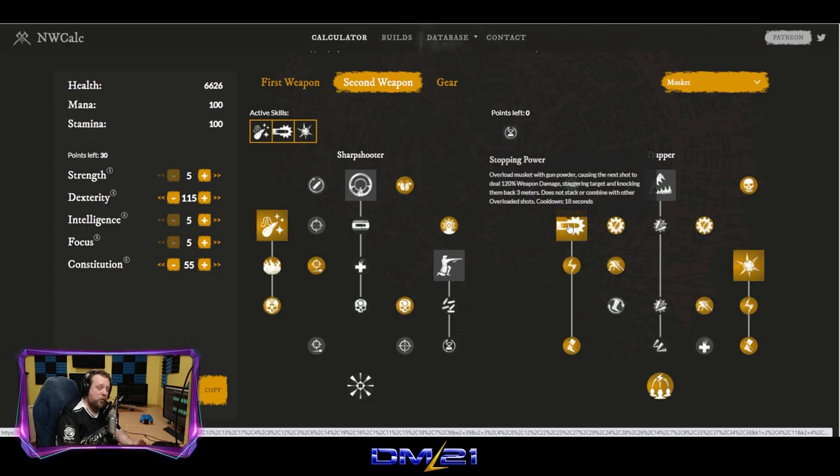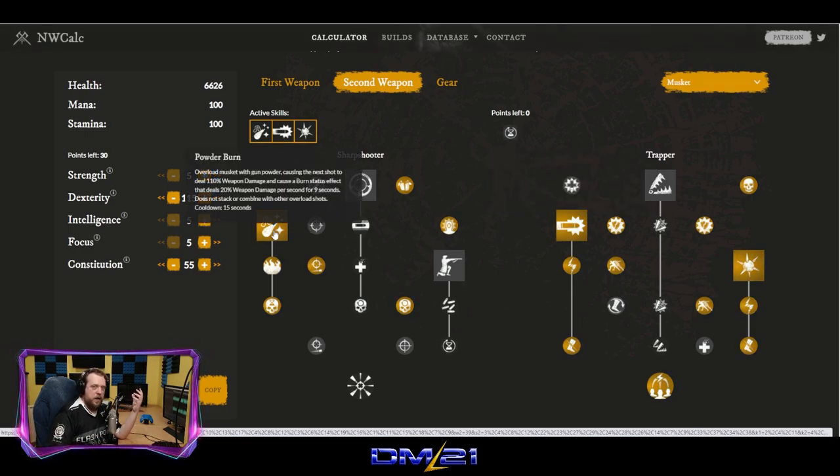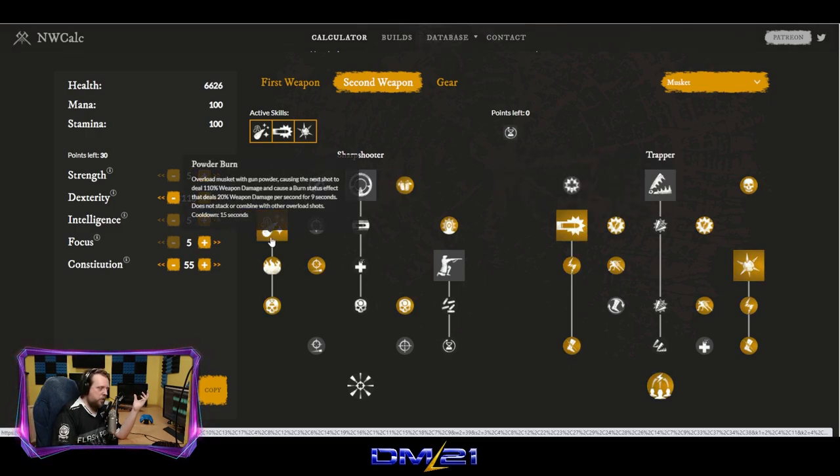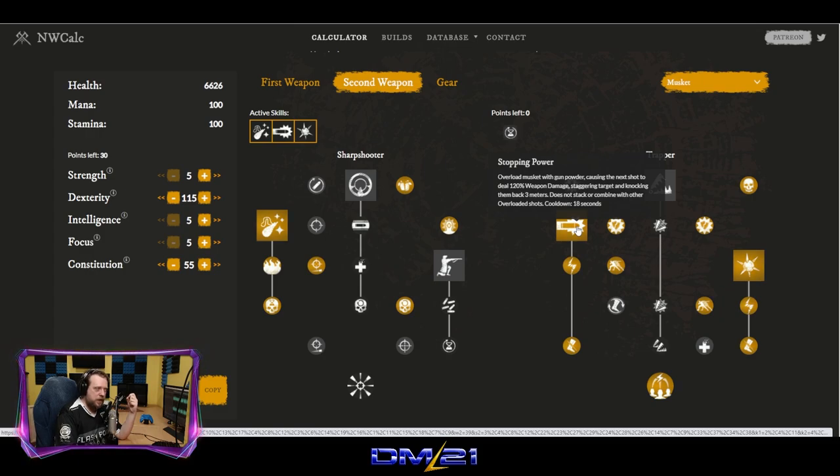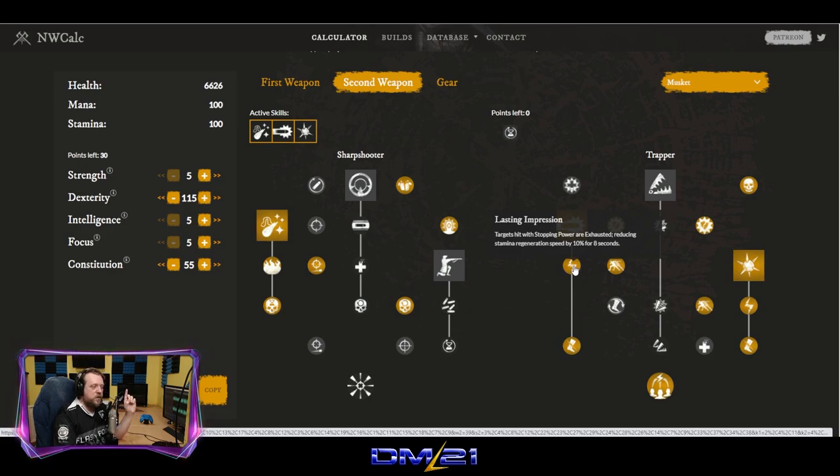Then we follow that up with Stopping Power. Overload the musket with gunpowder, causing the next shot to deal 120% weapon damage, staggering the target and knocking them back 3 meters. The idea is: load Powder Burn, shoot it — guy's on fire. Now load Stopping Power, shoot it — dude's on the floor, flying back 3 meters. Targets hit with Stopping Power are exhausted, reducing their stamina regeneration speed by 10% for 8 seconds, limiting their dodge rolls.